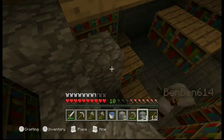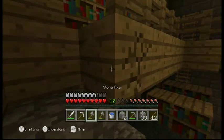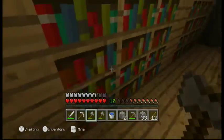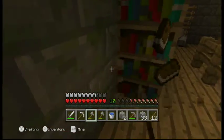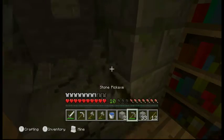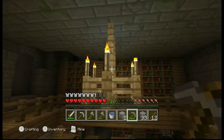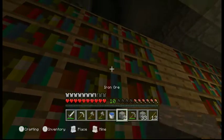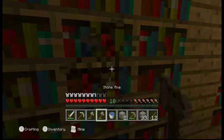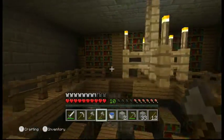You trying to get up there? Come up here — there's a water drop. Oh look at all these torches! Whoa. Is there anything special up here? There's a chest!